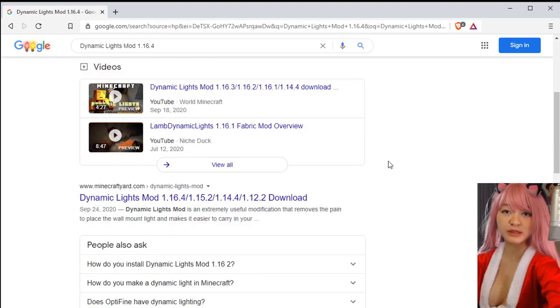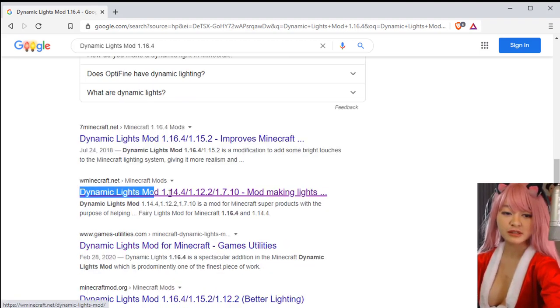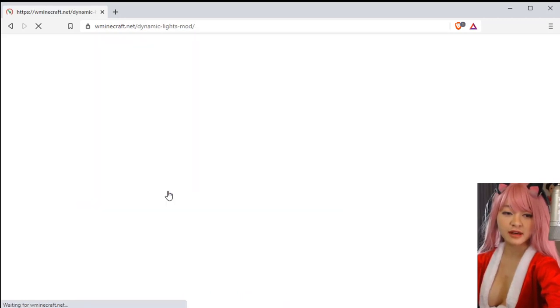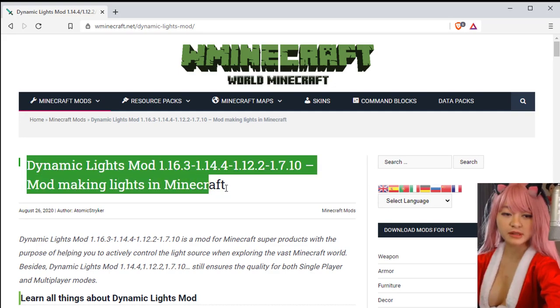Dynamic Lights Mod provides lighting items such as lava bucket, glow dust, powered minecart, lit pumpkin, glowstone, and redstone for players to equip the character. If you throw this glowing object away, it will light up the neighborhood as well.